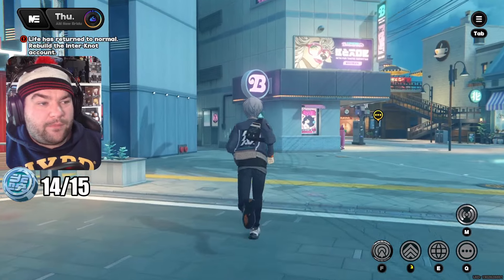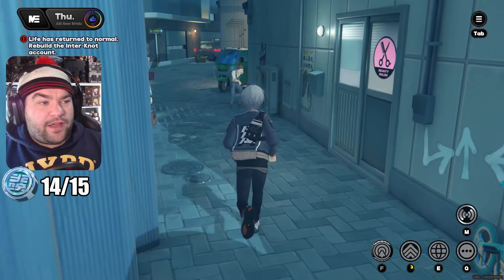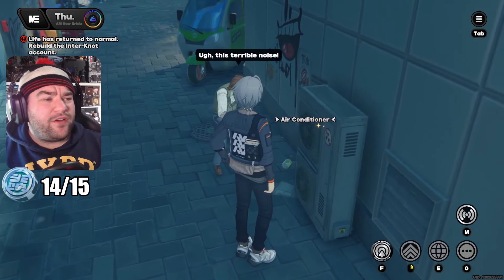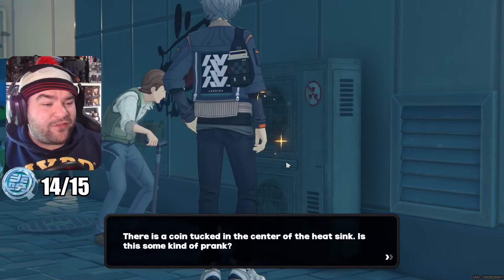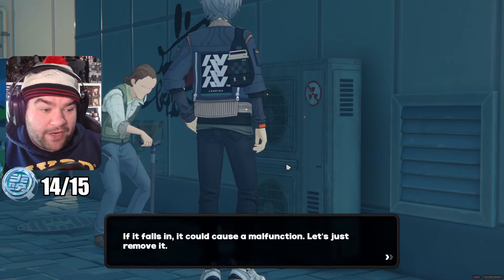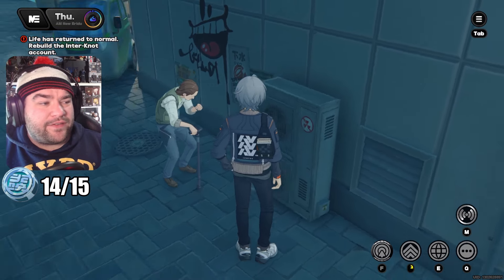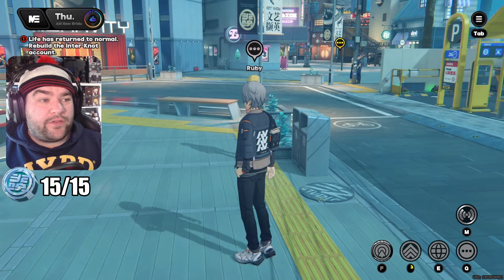Teleporting to the pedestrian area in Lumina Square, we turn right and see a beauty studio with a big B. We go into the alleyway behind it and there's an air conditioner making a lot of random noise — a terrible noise. There's a coin tucked in the center of the heat sink. Is it some sort of prank? Let's just remove it and make sure it's nice and safe for everyone around us, then take that coin.